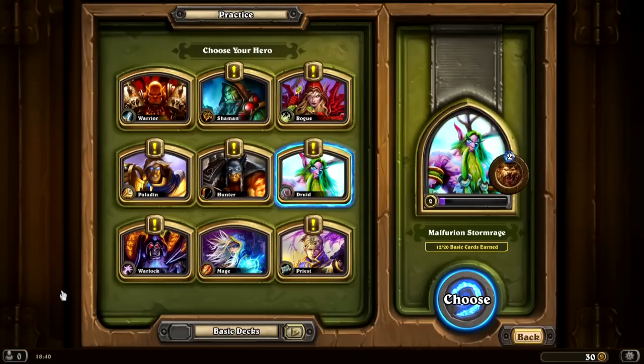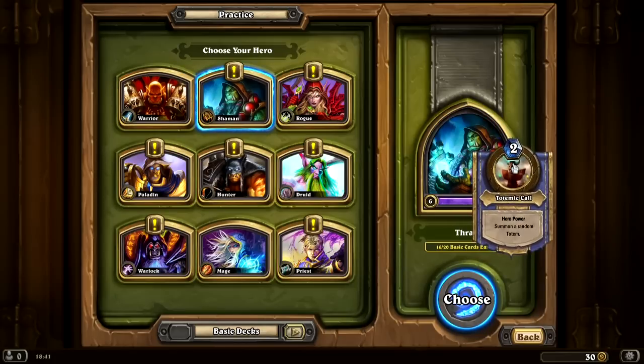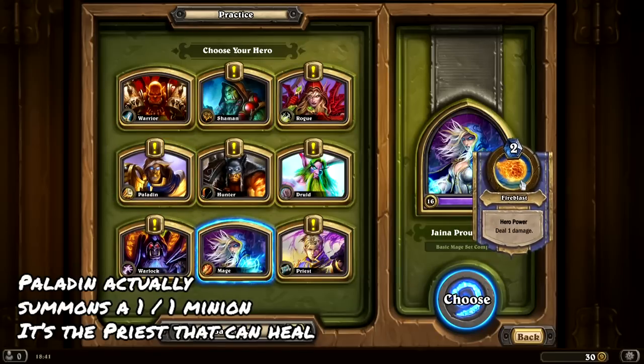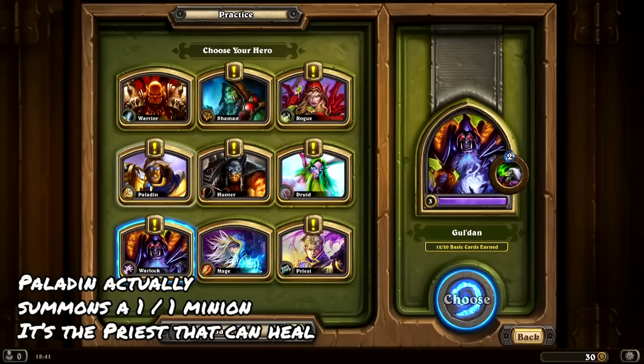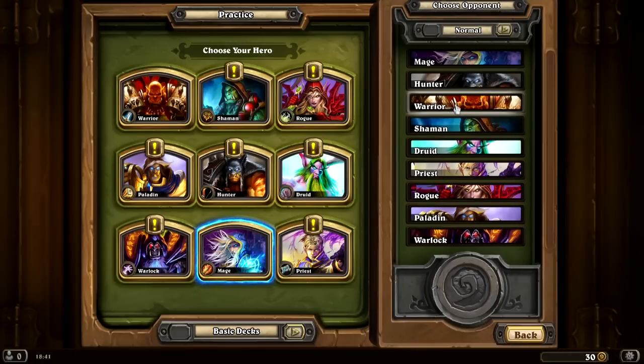Let's go into practice mode. Currently, there are nine different heroes you can choose between. They are different in the sense that they have their own set of cards. You build a deck by using general cards and whatever class you're playing, but they also have a hero power. So the warrior has Armor Up, which means he gains two armor — armor is basically life. The shaman has a totem, the rogue can equip a weapon, the paladin can heal yourself, and the mage can deal one damage for two mana. I think all of them cost two mana. I'm going to pick the mage, because it's basically the one I've had any playtime with and it's apparently the easiest one to understand. Let's play against a warrior.